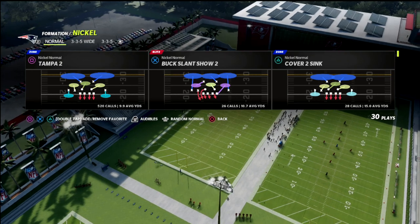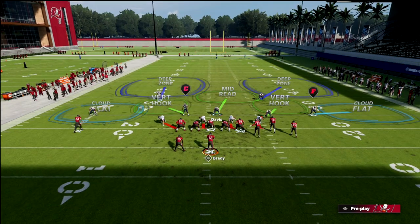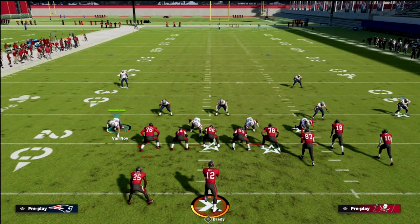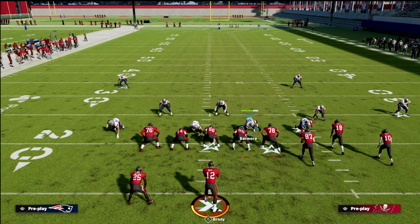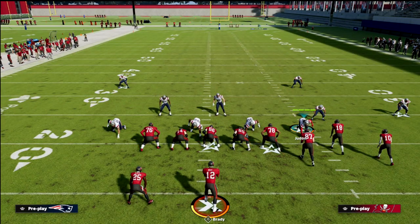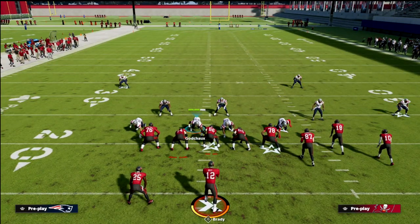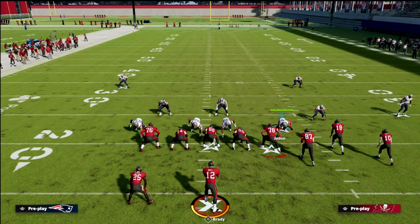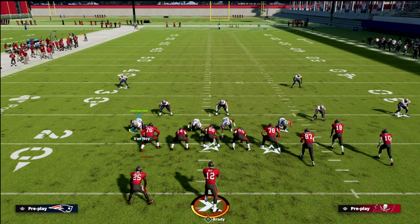We're going to come out in a basic nickel normal Tampa 2 defense. First, look at the alignment of the d-line — you'll notice they're not the same on both sides, they're not even. That's point A. Point B: if we pinch the d-line, notice that this lineman is just a little bit outside of this lineman, and if I crash my line down, you're going to see a major distinction we need to talk about.